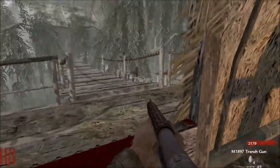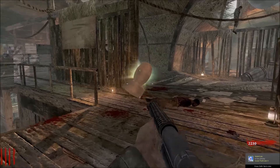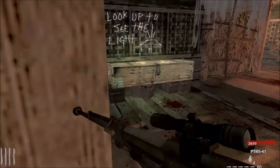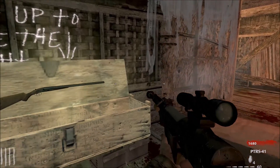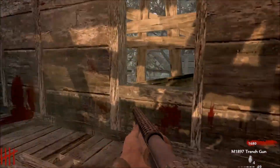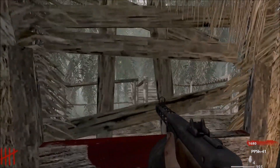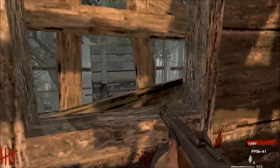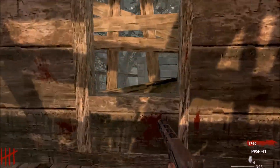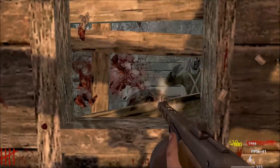That's a nuke — just save that for the last. PPSH! One of the best weapons in the game. Really, really good. I'll show you how good it is — try and save the ammo for it though. See, now that is good. That is a real weapon, and you get a lot of points for it as well.